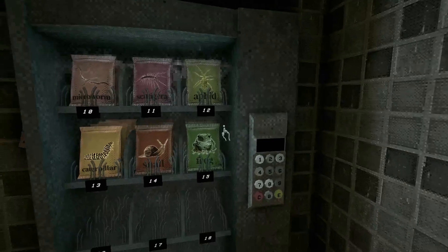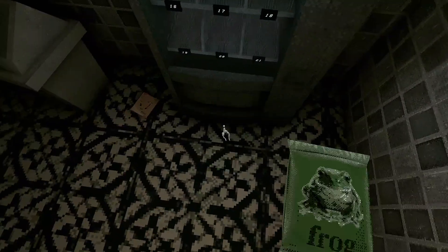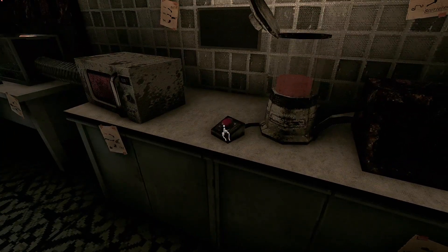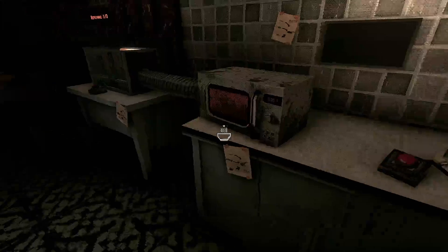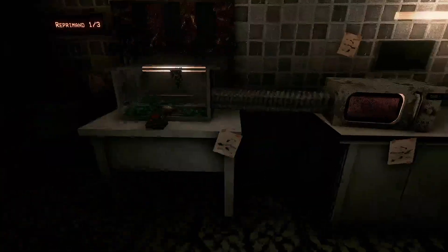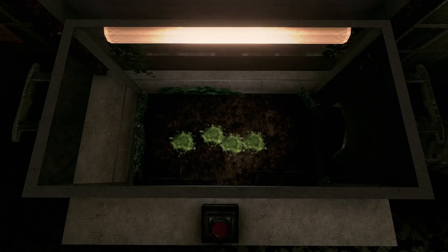If we just grab a frog and blend it, what do we get? It's just waste — and you can't put that in there. Alright, we need one snail, one frog, one beetle, one butterfly, one bat. Damn. So we've got nothing in here because it's all kind of... not insects.